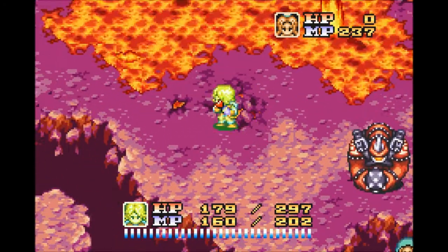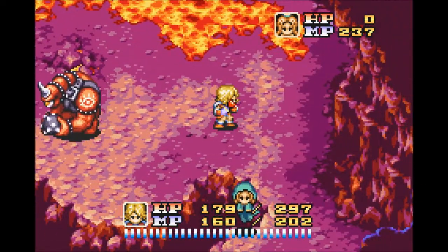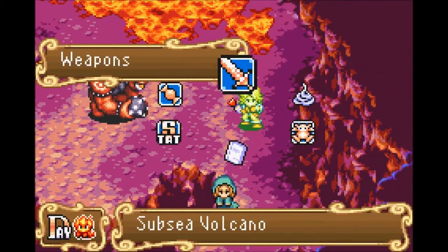We're back in the subsea volcano. Yes, they really made me come back here. We're going to take on the fire cyclops — he only appears on salamander day during the day. Here in a volcano there will be clouds, and the clouds are only weak to magic.